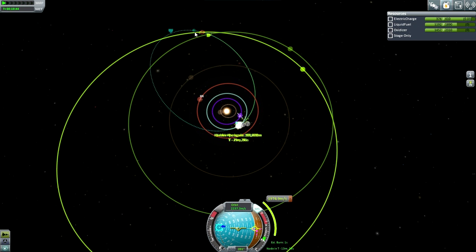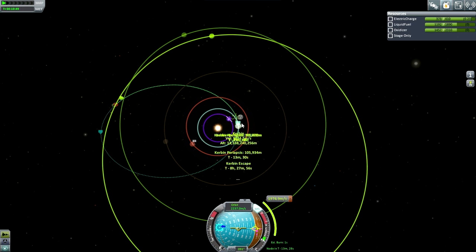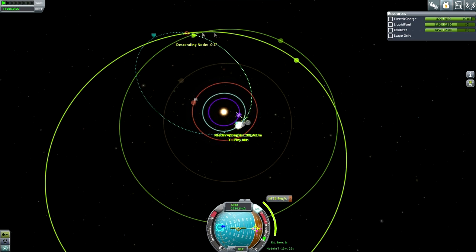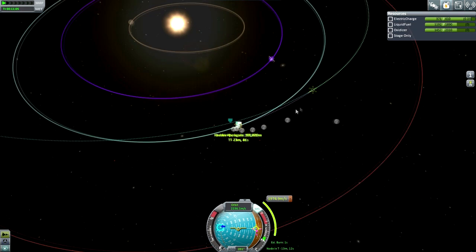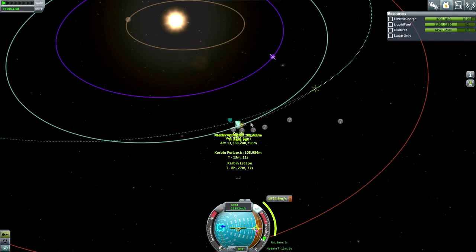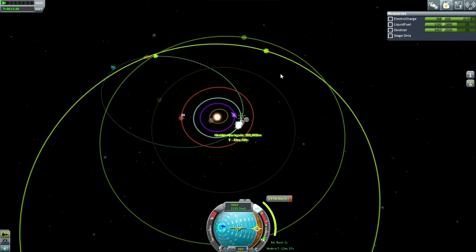I've ended up plotting the ELU encounter first. It's not quite where the Hohmann transfer would be, but it's close enough — we were getting the dual encounter around the same place as the ELU encounter. So I've plotted it, and what it costs is about 1,975 at Kerbin, and then a mid-course plane change of 1,224. My guess is we are not going to be landing on ELU — we're just going to be doing a flyby.